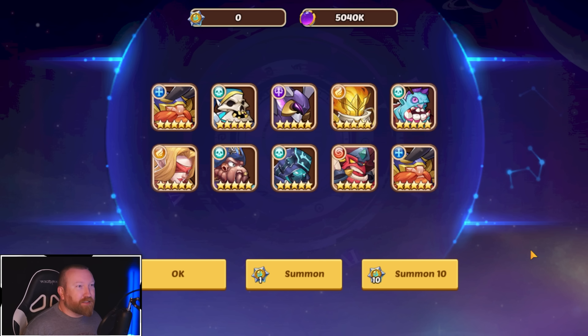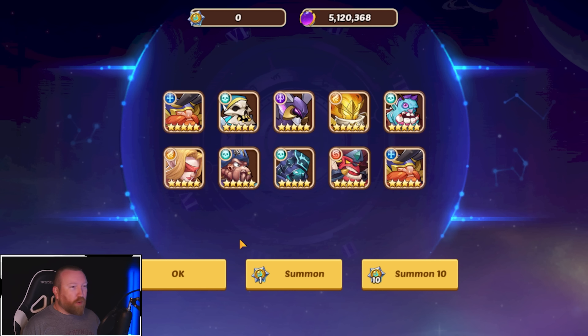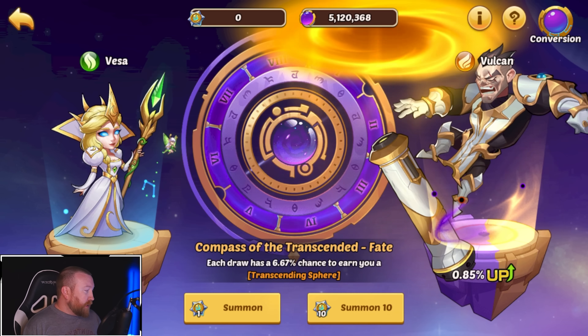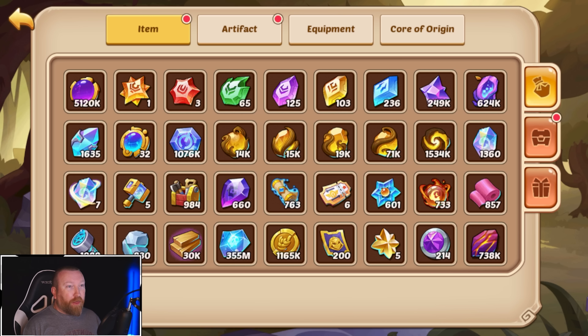Very last design right here guys — we're gonna do a zigzaggy pattern all the way across. We hit nothing, but the big important thing: we're at 5.1 million crystals of transcendence, and I probably hit a lot of copies there as well. We came away with 32 spheres!